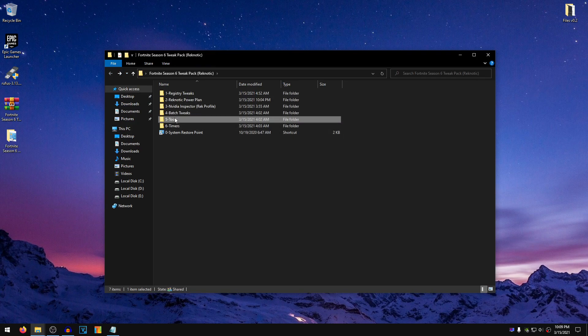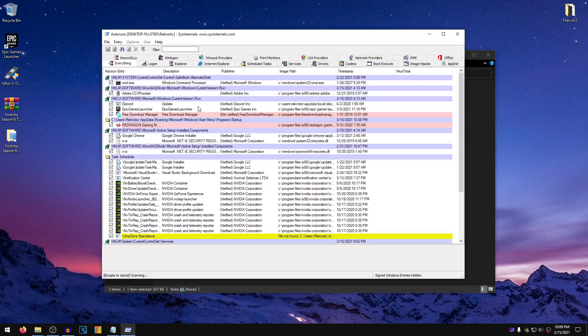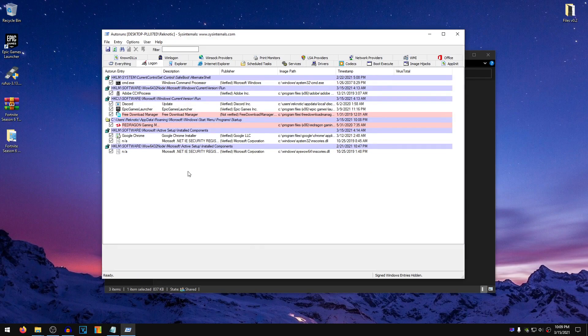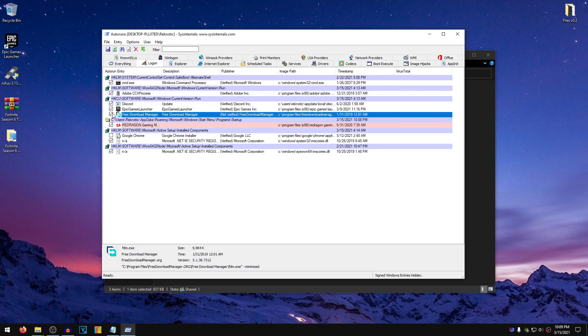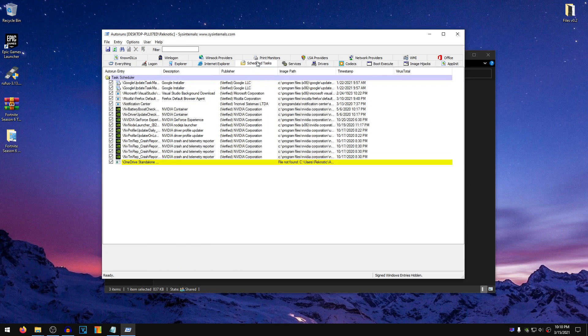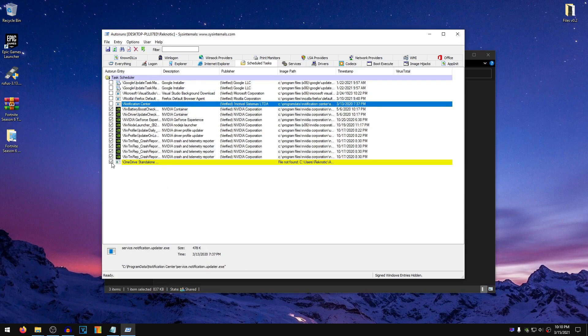Once done, go back into the pack and go into the fifth folder — Tools. Inside of here, right-click on autoruns.exe, run it as administrator, and don't touch anything inside of the Everything tab. Go into the Logon and uncheck anything that you are sure you won't be using on startup. For example, I don't want Google Chrome to start up when I log in, so I'm going to uncheck that. I'm also going to uncheck Free Download Manager, Epic Games Launcher, Discord, and Adobe CCX process. Once you are done, go into the Scheduled Tasks and do the same thing — uncheck anything that you don't want to start up, just make sure that you don't uncheck anything related to your graphics card. I'm going to uncheck the Google and Mozilla Update Services, the Notification Center, and OneDrive Standalone.